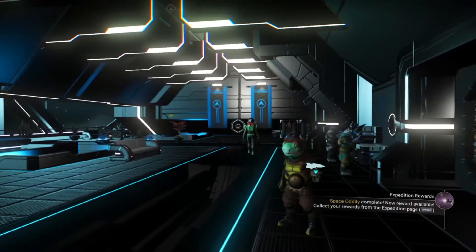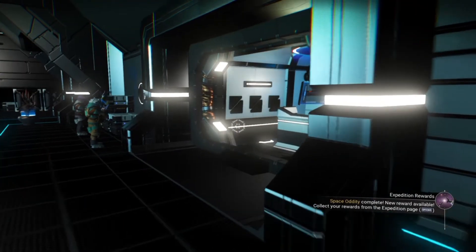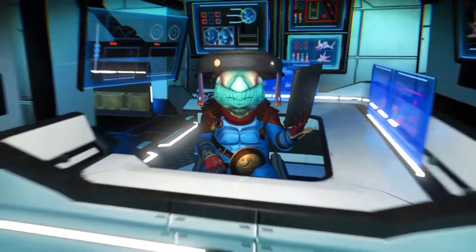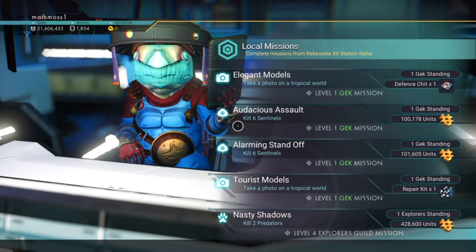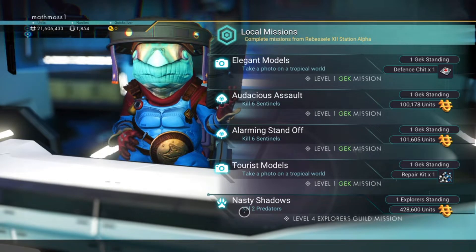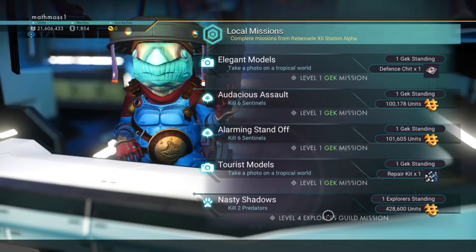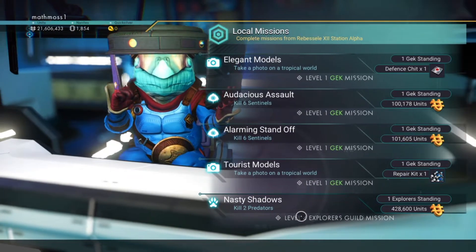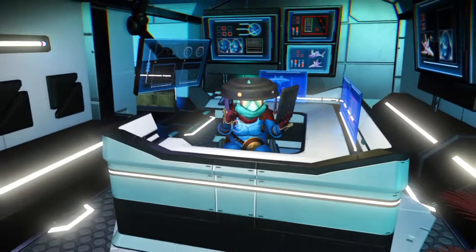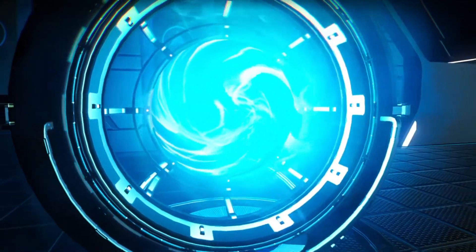I've just randomly jumped into a Geck system — not a Viking system — and I'm going to see if it's any different with the Geck missions. Let's have a look at the Explorers Guild. This one here says 'Nasty Shadows: kill two predators' — that's the type of mission you're looking for. It's spawning perfectly fine for me here, so we'll go to another station to see if it is actually a bug localized to certain people.